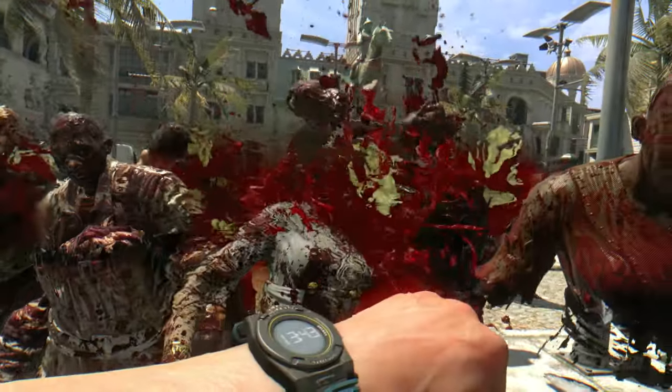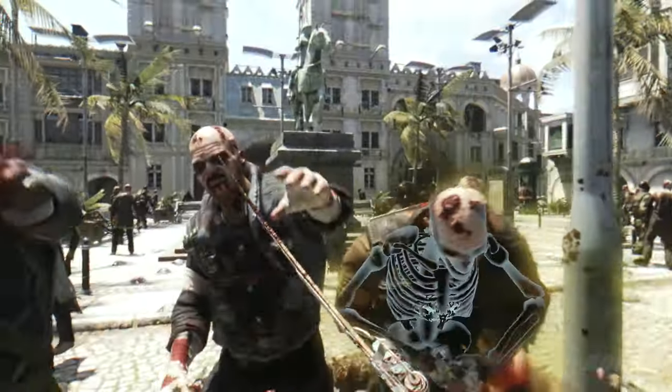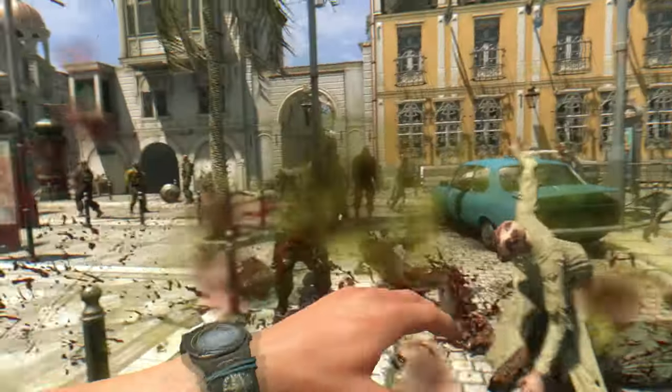I am pretty sure everyone loves to see a slow motion kill, and in Dying Light you often see a slow motion kill while killing the zombies in stacks and it's pretty random. But what if I told you in Dying Light 2 you can actually trigger the slow motion whenever you want? Yes, that's a thing.